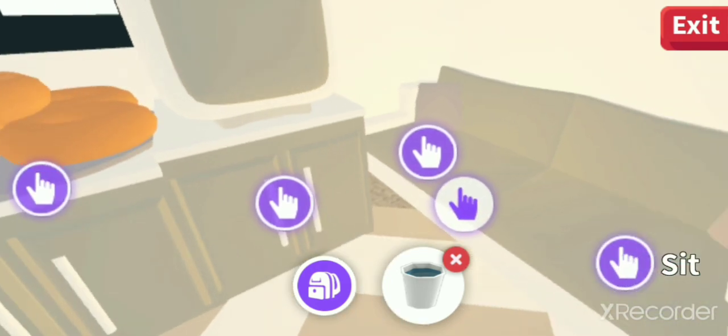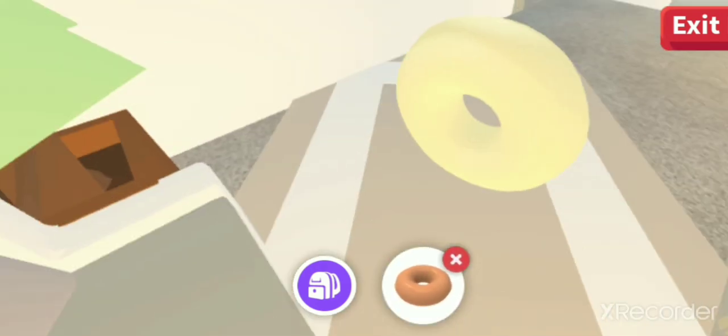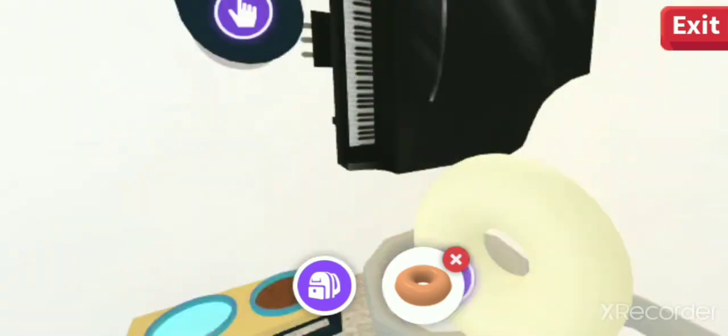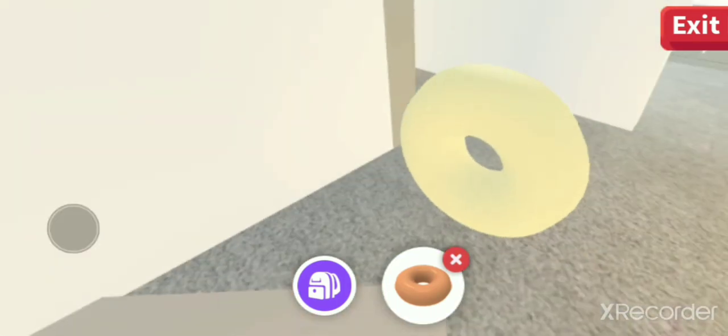Over here you can grab some water and some donuts, and over here it is just a sofa or something. Here's the bathroom, and here is the pet caring room, as you can see.